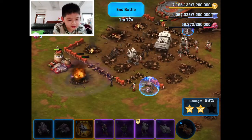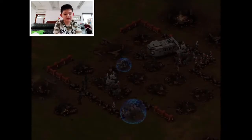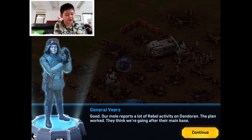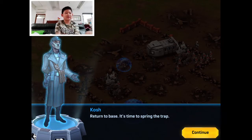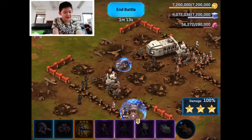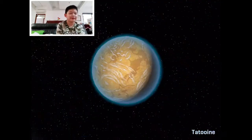General Veers reports a lot of rebel activity on Dandoran — the plan worked. They think we're going after their main base. I didn't even know they had a main base at Dandoran. We're returning to base. Yes! We are finally finishing the chapter. The damage is 100% — of course it is!